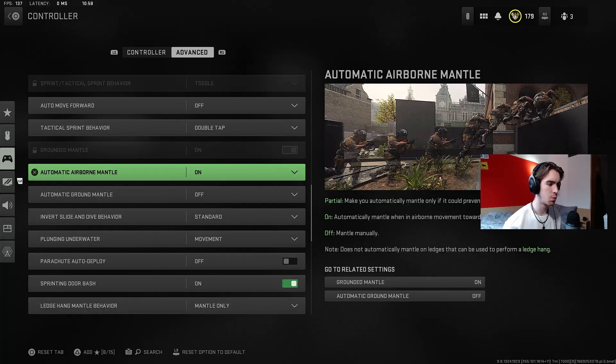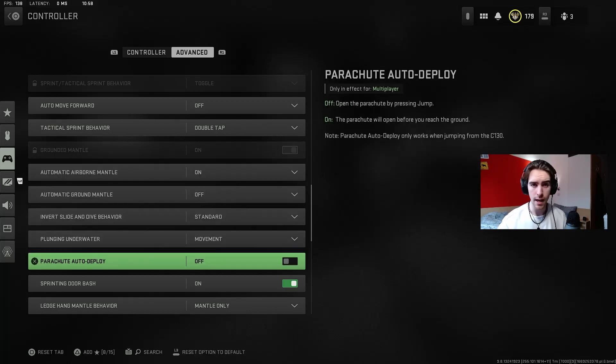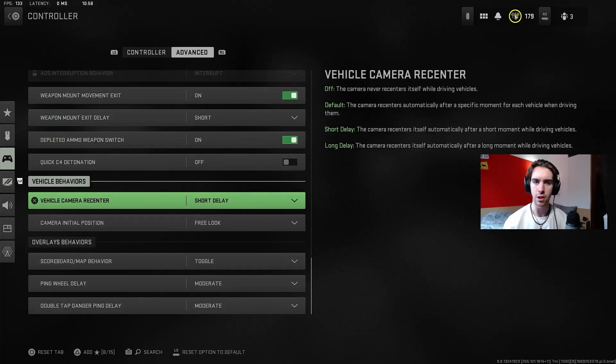I have automatic airborne mantle on — that just helps with climbing onto things in the air, especially if you're trying to jump into windows. The parachute auto deploy is one you're going to want to turn off. Basically this means if you're dropping down you can go right to the bottom before you pull your parachute. So if you're dropping onto a heavily contested spot, you can get right down to the roof before you pull your parachute, which means you'll be able to get a gun a little bit quicker and hopefully get a little advantage off the start.